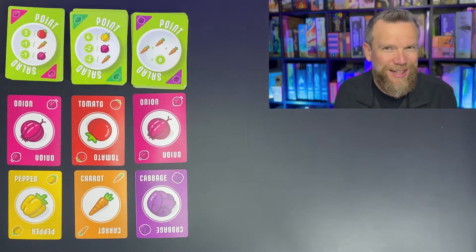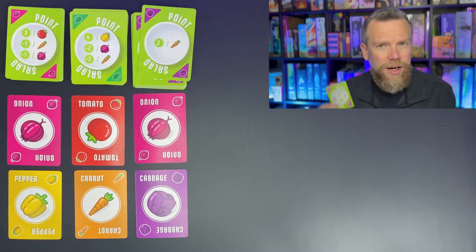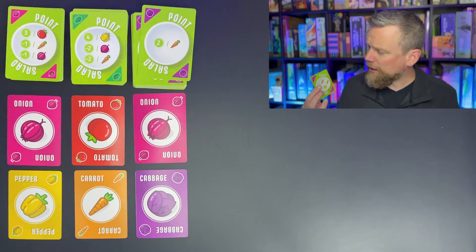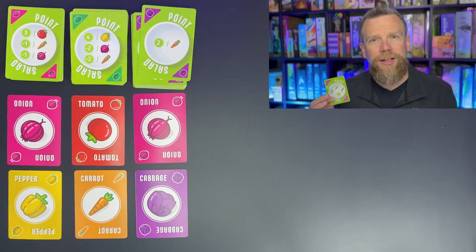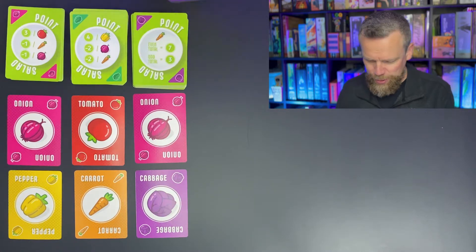These point cards will tell you how many points you're going to earn from the sets that you're collecting. What's interesting about the game as you get going is that your point cards might allow you to count your vegetables in multiple sets. For example, here are two cards right here: for every three sets of carrots you're going to get eight points, but you're also going to have a chance to get two points per carrot. So your carrots are going to multiply as you play through this game.